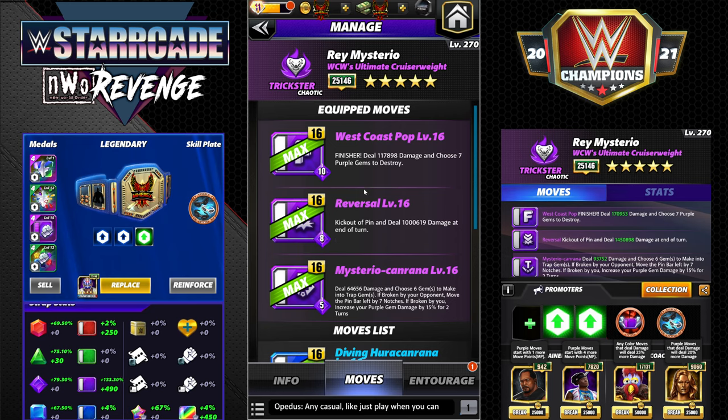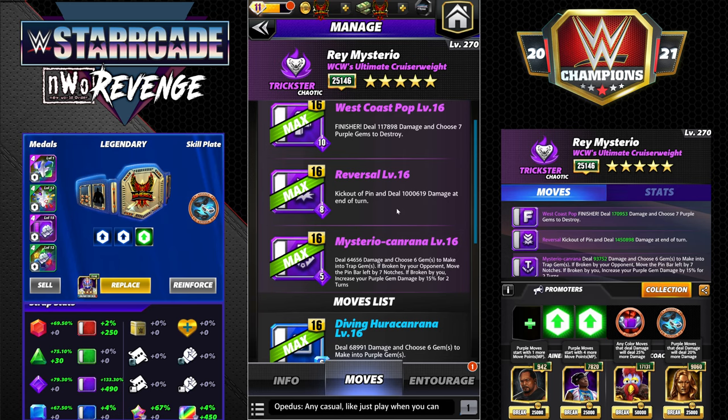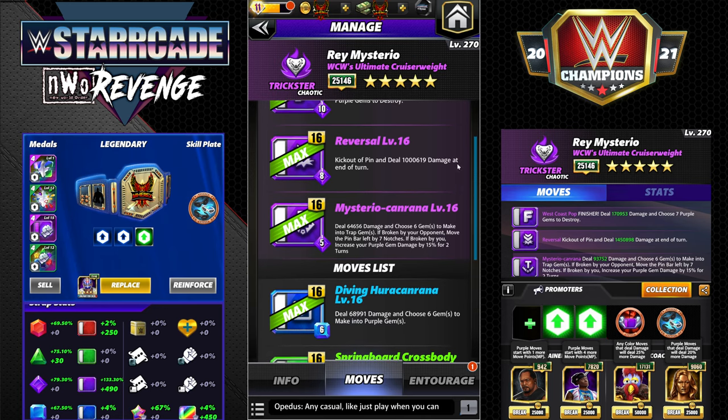I'm going to start off with a triple purple build to show off the kick out, the finisher, and the trap gem move all in one go. The West Coast Pop is a 10 MP purple finisher that deals 117k damage, chooses seven purple gems to destroy, reversal kick out of pin, and deals 1 million damage at the end of your turn. The Mysterio Can-Rana is a 5 MP purple move dealing 64k damage - choose six gems to make into trap gems.